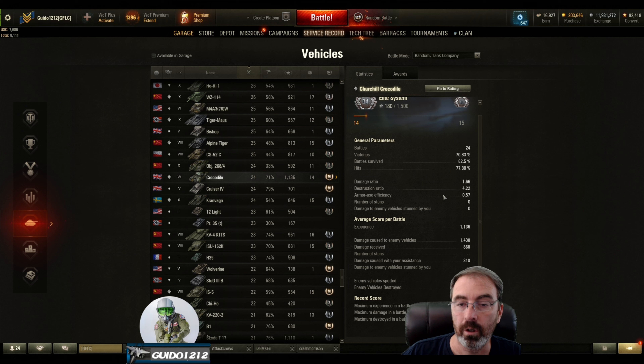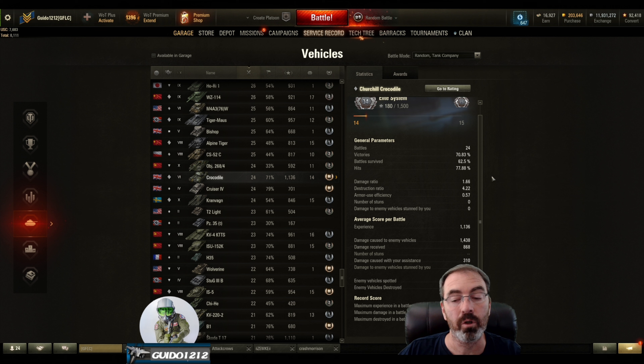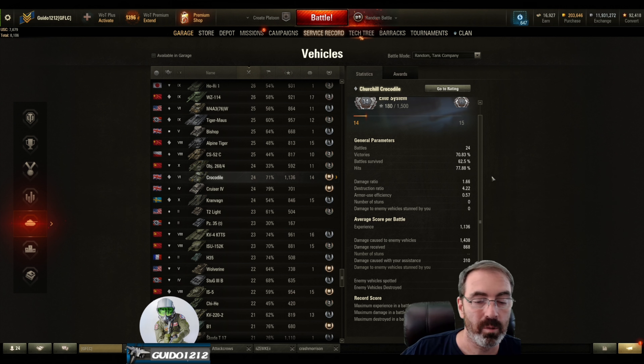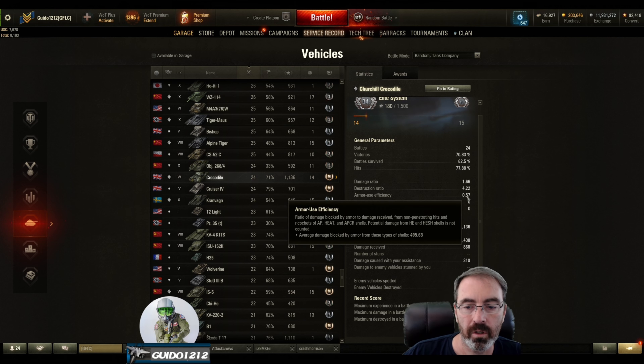Hits at 77.88%, which is good because this is a little pew-pew gun. It doesn't have a really high alpha, and you really need to take a lot of shots and penetrate to do some damage. Since it's such a low alpha, you have to have a lot of them. Ammo sufficiency is at 0.57.